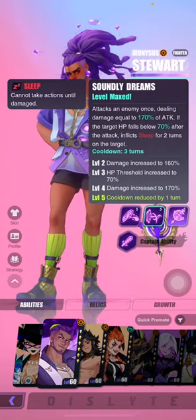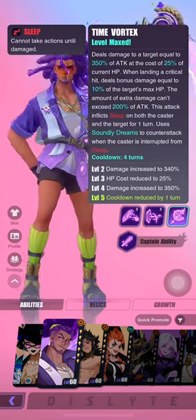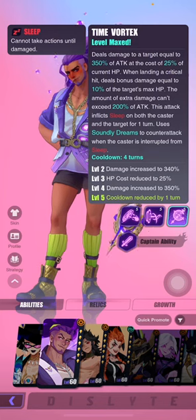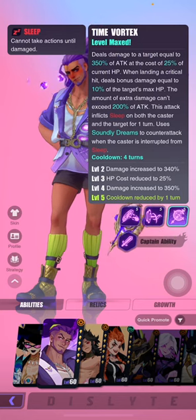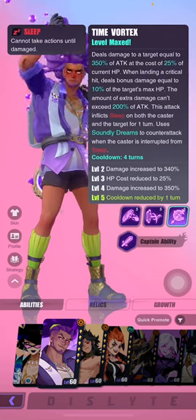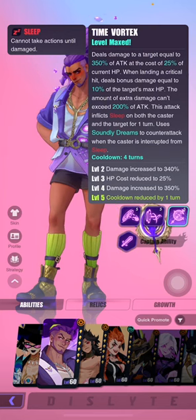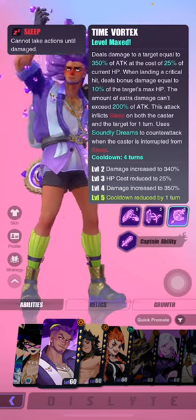Sleep is not the most ideal debuff, but it is a debuff. His S3 is called Time Vortex — it deals damage to a target equal to 350% of attack at the cost of 25% of his current HP. When landing a critical hit, it deals bonus damage equal to 10% of the target's max HP, which is ideal for bosses like Chronos and Epep. However, this additional damage cannot exceed 200% of Steward's attack.